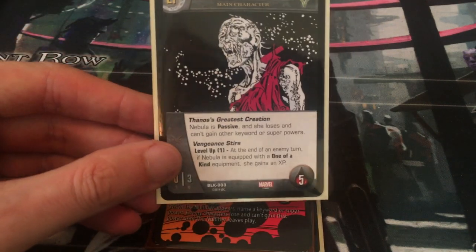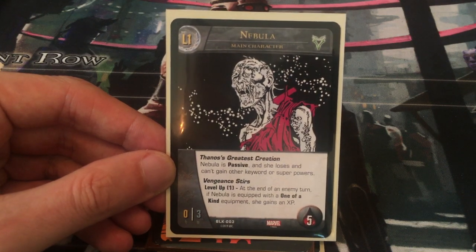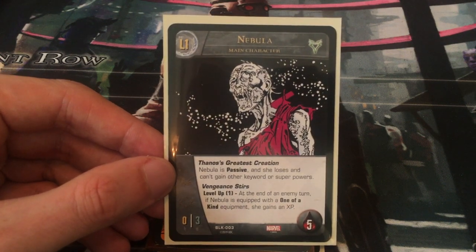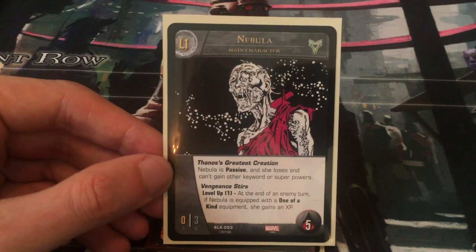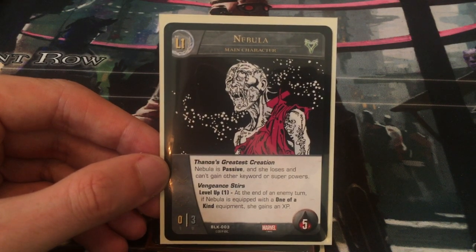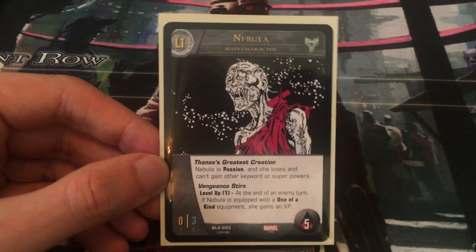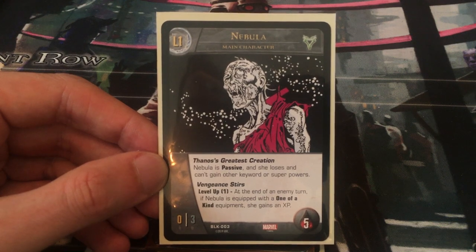So here we have Nebula from the Black Order expansion for Versus, and she's at level one. She has zero attack, three defense, and five health. Her keyword power is 'Thanos's Greatest Creation' — Nebula is passive and she loses and can't gain other keyword or superpowers. Her attack value is zero, which means she can't even strike back, and she has pretty low defense and not particularly high health either.